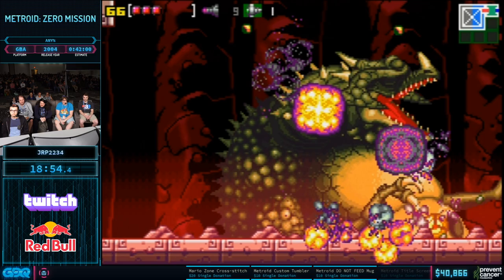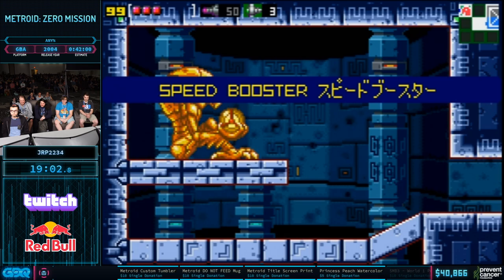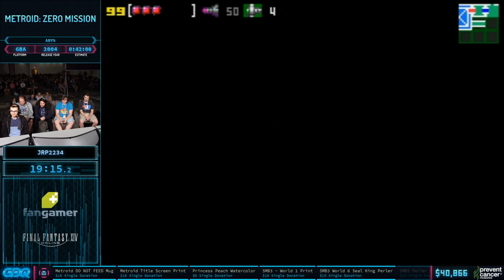You're not supposed to have super missiles for Kraid, which is why it's so easy. Refill glitch — so he's refilling while this is all playing, and it saves a decent bit of time and makes the statue all blue. That's a Chozo statue. Now we have Speed Booster.